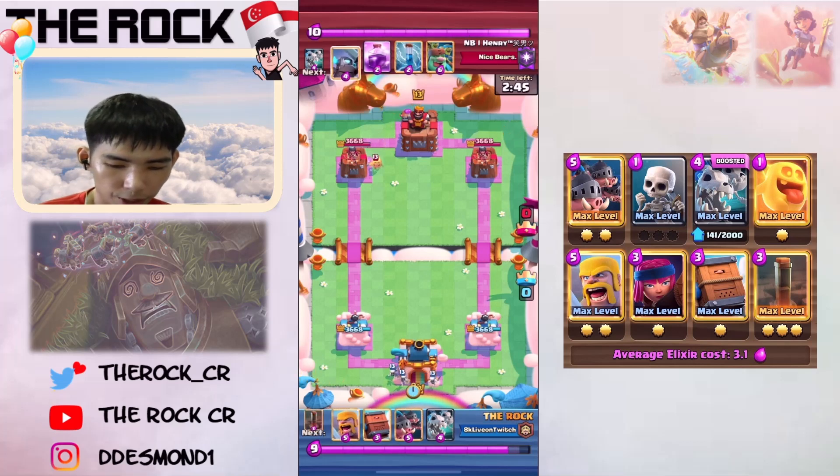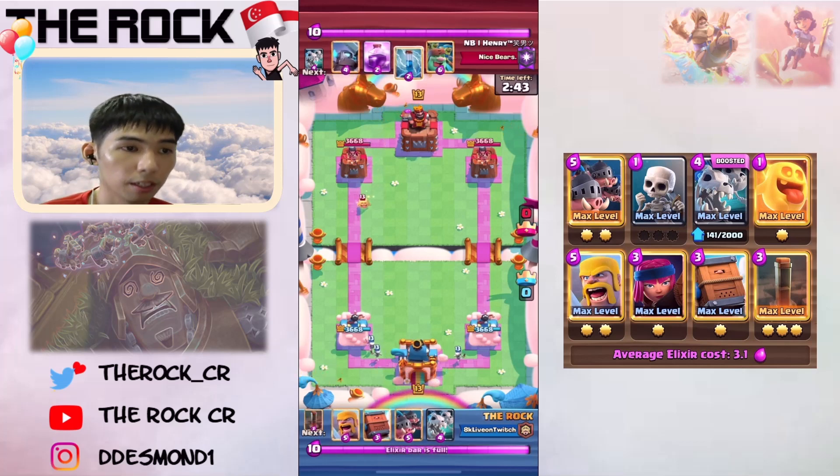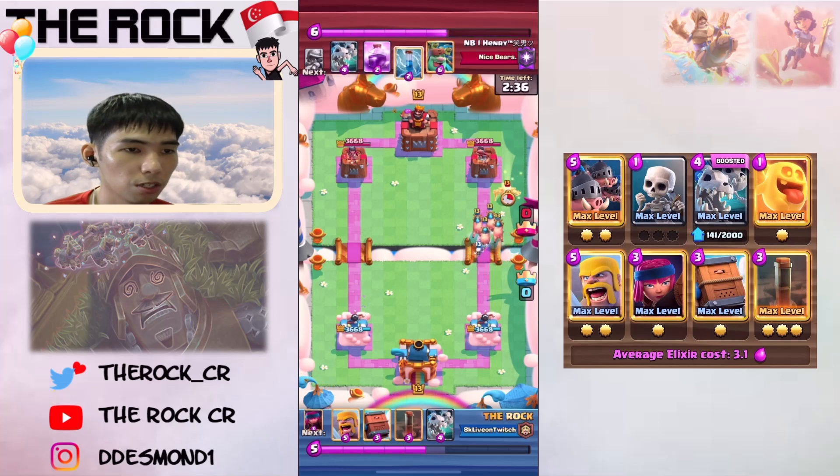At the start I'm just figuring out his deck. Royal Hawks first play is pretty okay for me in this deck — Royal Hawks and a Heal Spirit is pretty okay. We go Royal Hawks first just to figure out what he's playing. He defends with a Mini Pekka and Zap, so we'll just let all that play out.